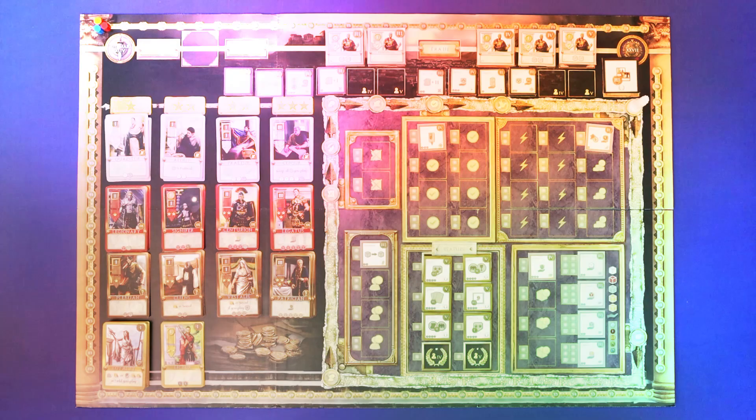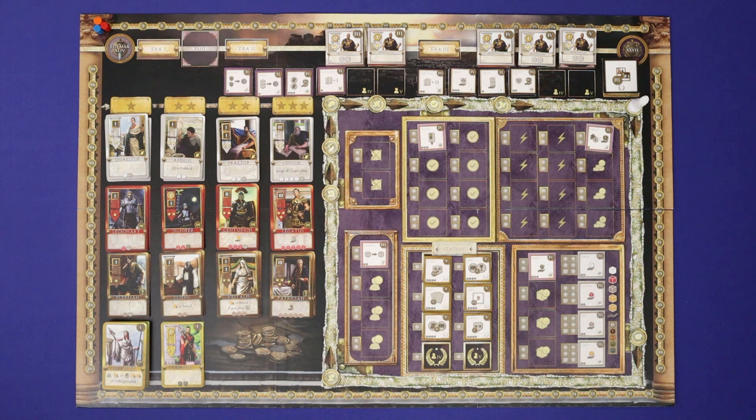44 BCE plays in six rounds, and in each round one player is the Imperium Maius and all other players are suitors. Each round plays in nine phases.